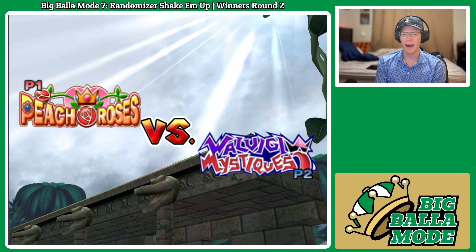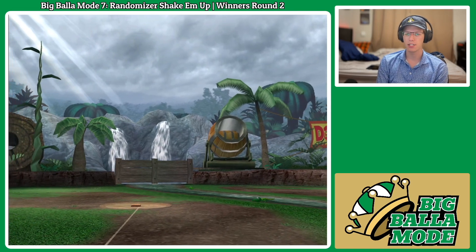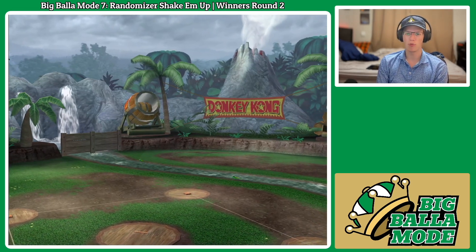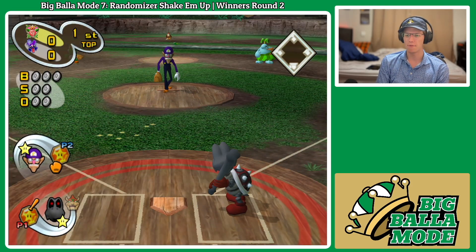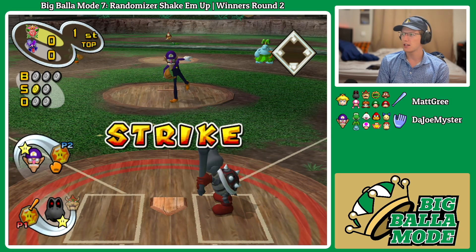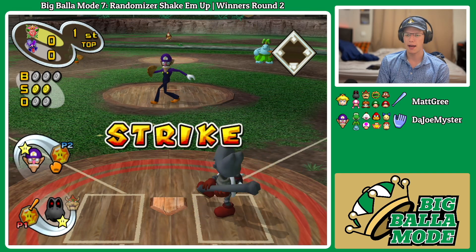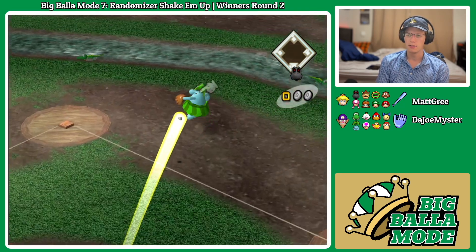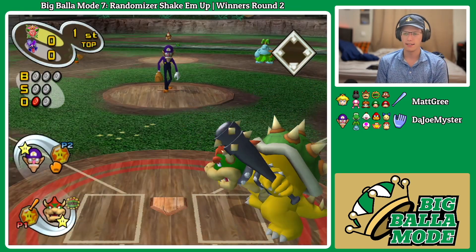Hello everyone, welcome back to another Mario baseball game. Today we are playing our first match in the Big Ball Mode 7 Randomizer Shake-Em-Up Tournament — random seeds, random teams, random stadium. We are leading things off with Red Dry Bones on our squad. Here is our squad: Bowser and Petey and a bunch of terrible players, so we've got to figure out a way to make it work.